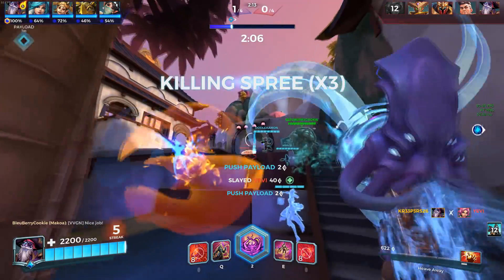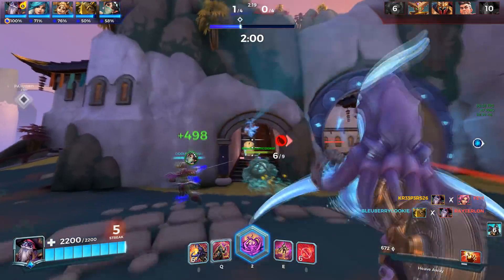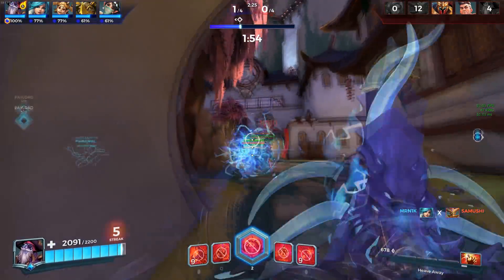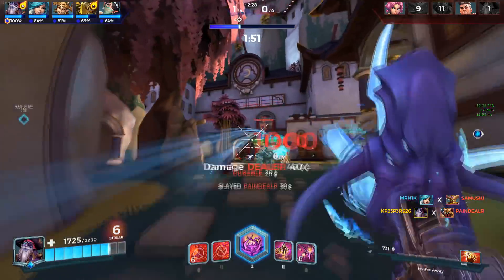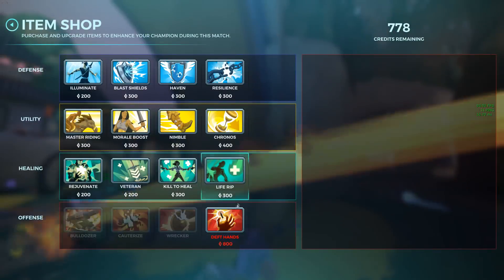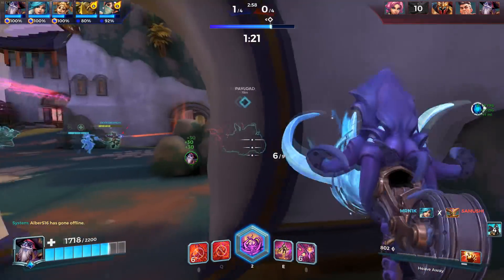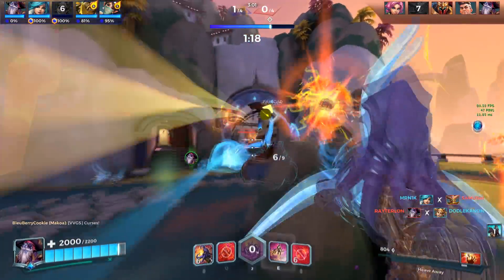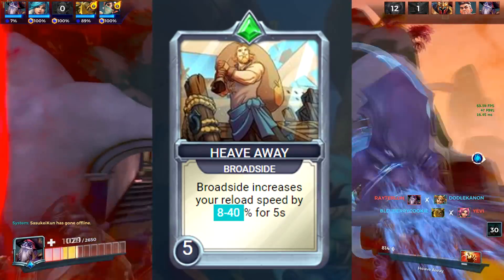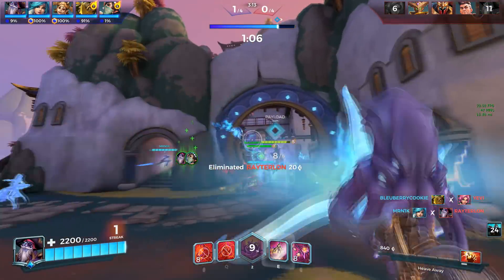Many different people decided to go with Scuttle, especially when they nerfed the ammo return on harpoons, forcing people to take another approach. What they did was go with Scuttle. In case you don't know, Scuttle is a talent where when you reload, that extra barrel he shoots becomes an AoE bomb and deals 1000 damage. Combined with the card on our deck — shown on screen now — if you right-click you get 40% reload speed.